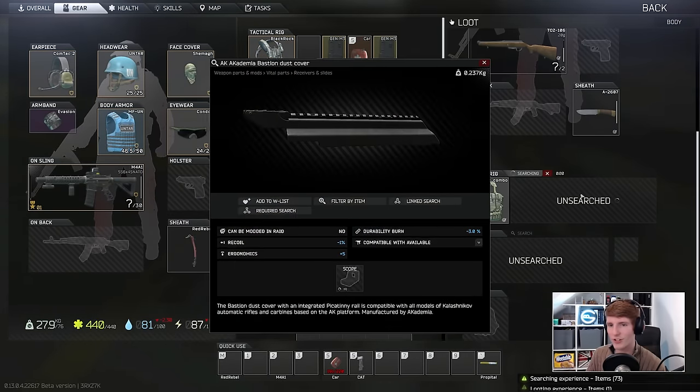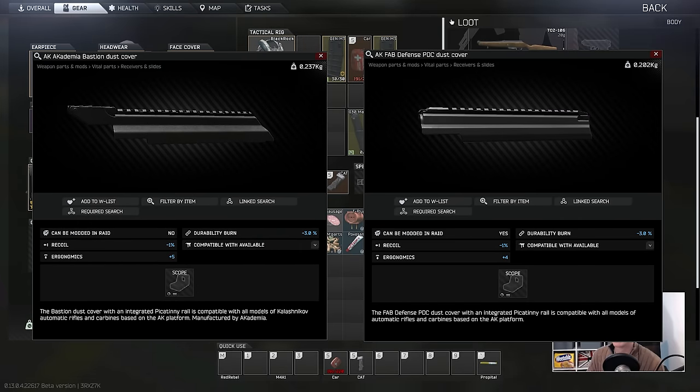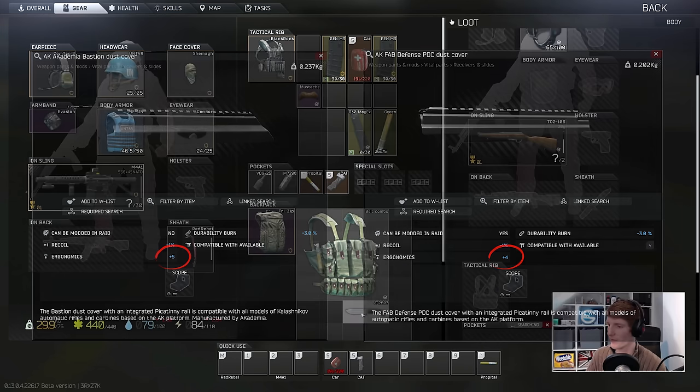Another example is the Bastion Rail cover for AKs. This used to be worse than the Fab Defense PDC Dust cover, but now the Bastion is one more ergo than the Fab, despite being around one third of the price and available at tier 1. Why would anybody use the Fab cover with the stats the way they are?